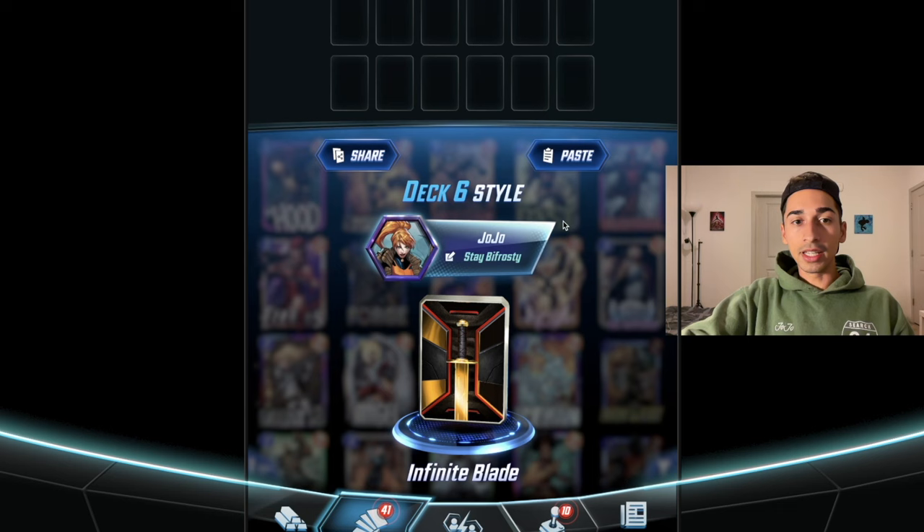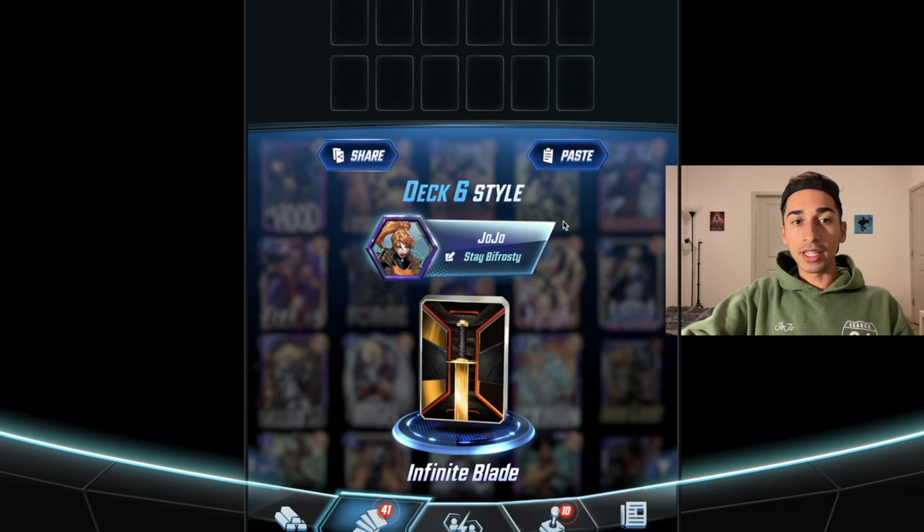So the High Evolutionary — if you don't know — basically elevates all the cards that don't have any abilities.